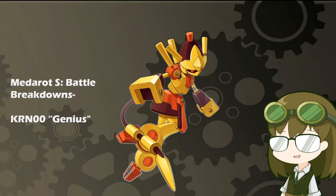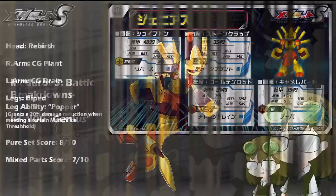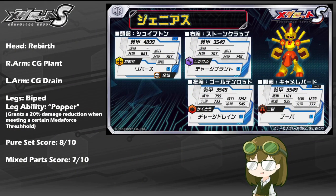Hailing back from the days of MetaRot 3 and the final of the mythical beasts from that game, it is KRN Zero Genius, coming to the game with a kit of Rebirth, Charge Plant, Charge Drain, Biped Legs, and the leg ability of Popper, which grants a 20% damage reduction when meeting a certain MetaForce threshold. It is really nice to see another of the mythical beasts from the early games finally make its grand re-debut into the more modern games, with a kit that remains relatively consistent with what they had prior.